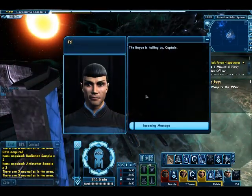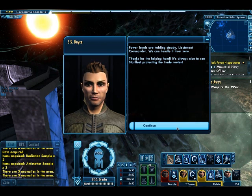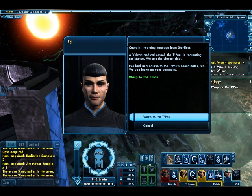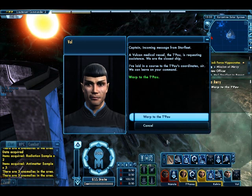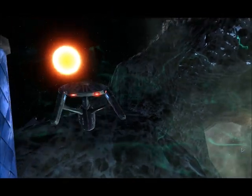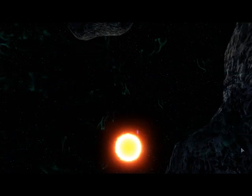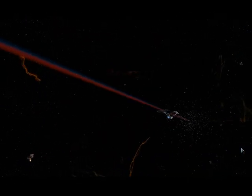The Boyce is hailing us, Captain. Power levels are holding steady, Commander. We can handle it from here — thanks for the helping hand. It's always nice to see Starfleet protecting the trade routes. Captain, incoming message from Starfleet: a Vulcan medical ship, the Tapao, is requesting assistance. We're the closest ship. I've laid in a course to the Tapao's coordinates, sir. We can leave at your command. Alright, now that we've taken care of these satellites, we can warp to the Tapao and help with whatever they need.